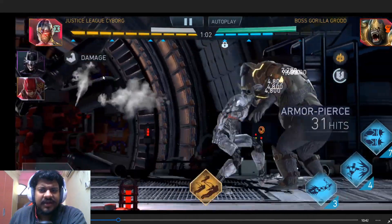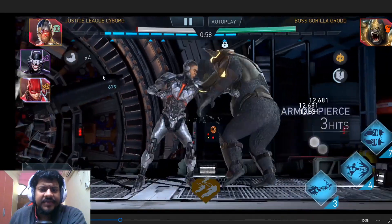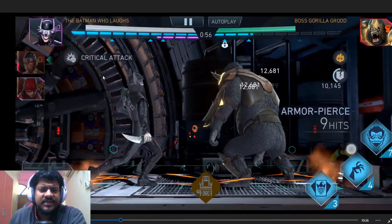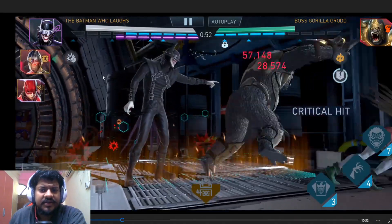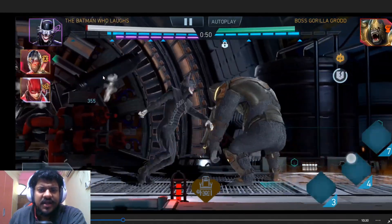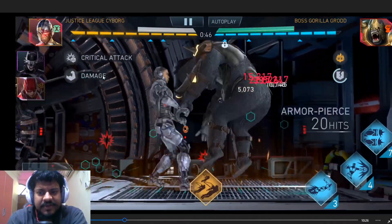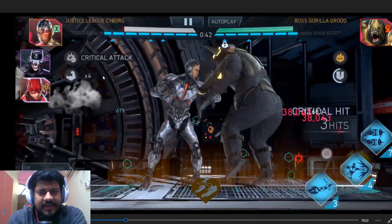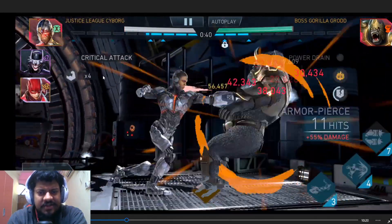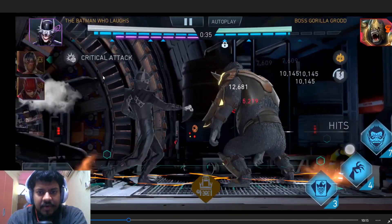Once I'm out of the critical attack zone it's literally nothing damage that I'm doing. I have the Noris Snow Globe artifact on Justice League Cyborg - that's why I was getting health returned after every special. Here I'm again trying to do some damage with Batman Who Laughs, but the main damage dealers are technically Justice League Cyborg and Justice League Flash.